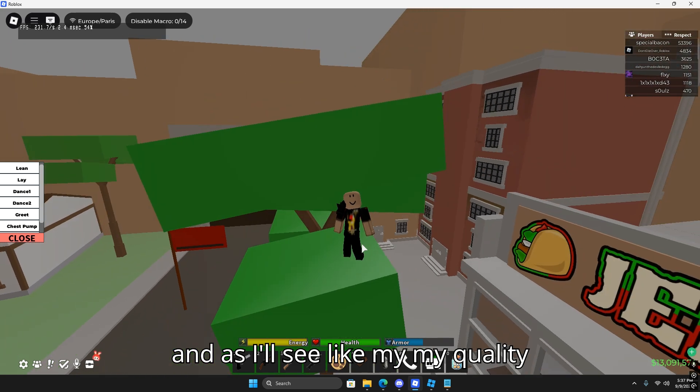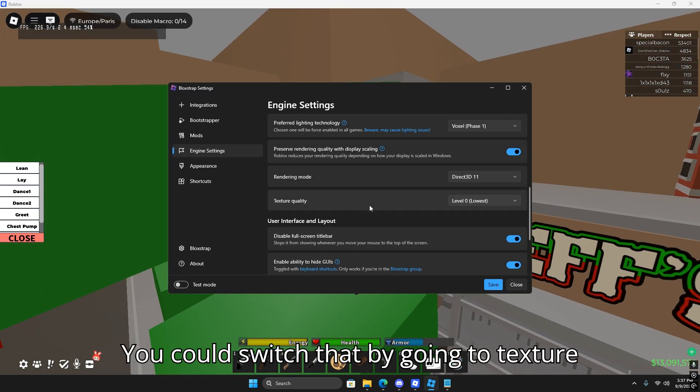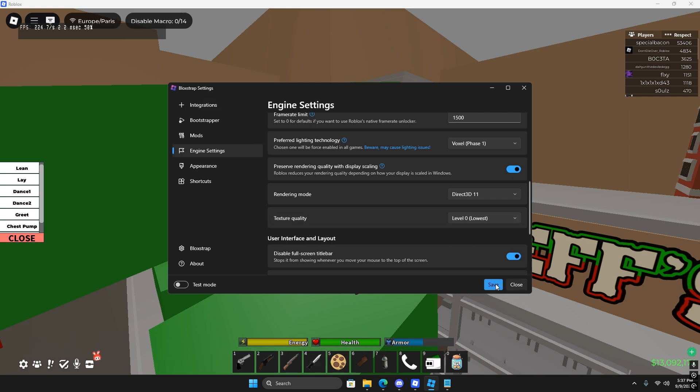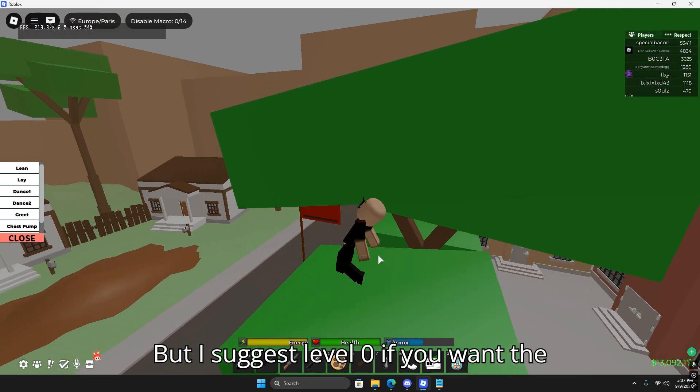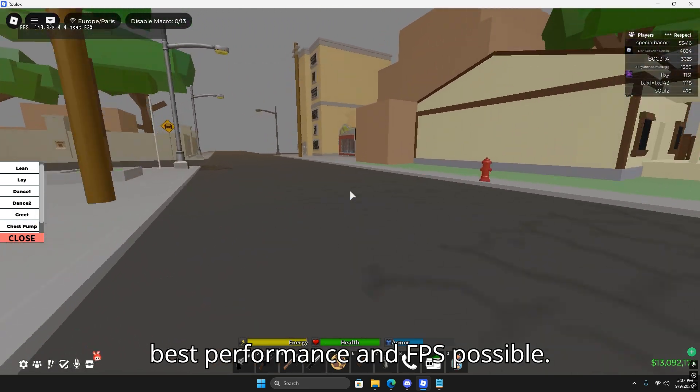As y'all can see, the quality textures for my clothes look bad. You can fix that by going to 'Texture Quality' and setting it to automatic or level one, two, or three. But I suggest level zero if you want the best performance and FPS possible.